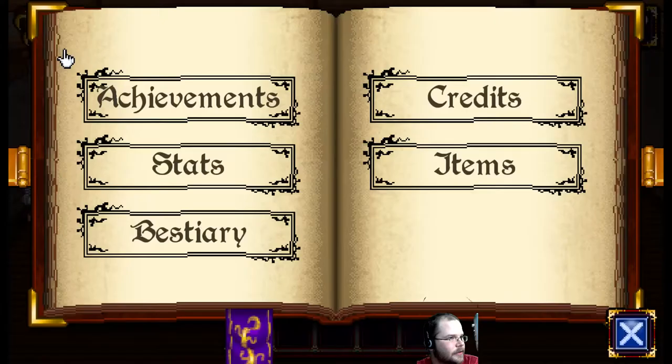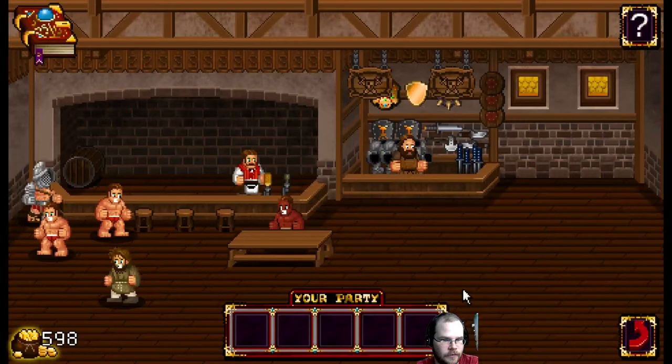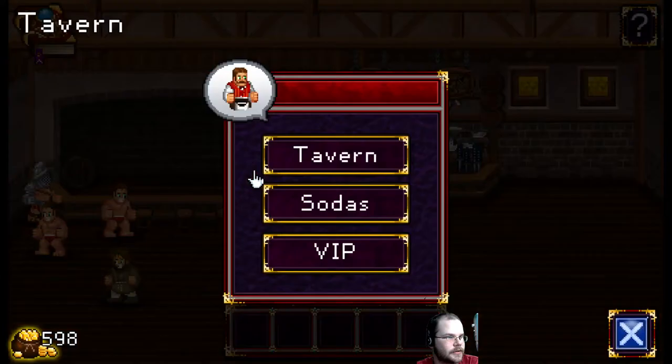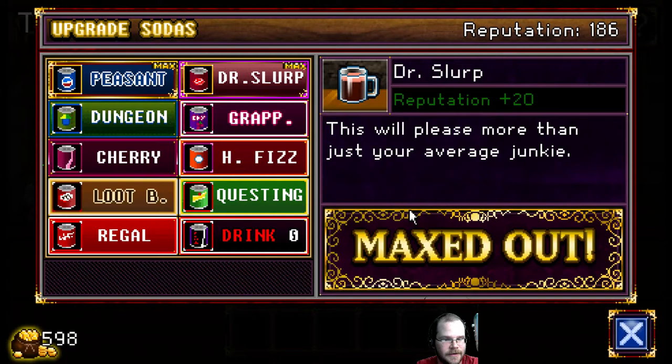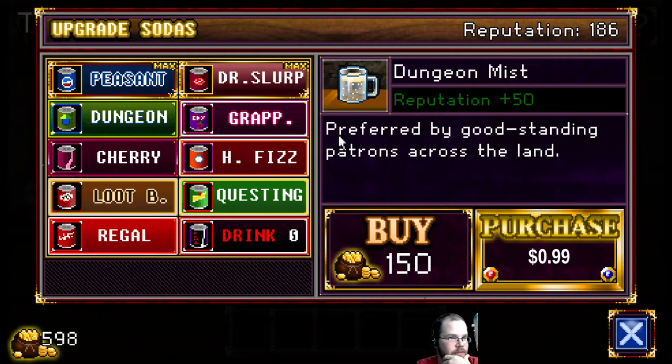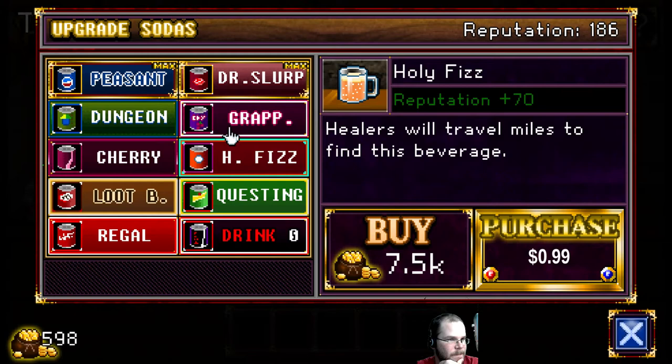Let's see — we wanna look at upgrading our tavern. We now serve the peasant drink. Dr. Slurp allows us to get Ruffians. But if we spend more money — like the Dungeon Mist drink — we can get fancier people. Drinks for fighters and brawlers — I want that one but it's a thousand gold.